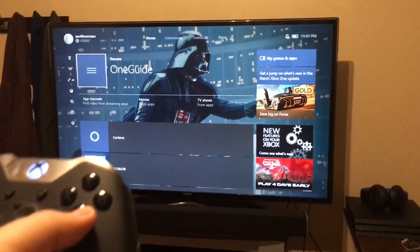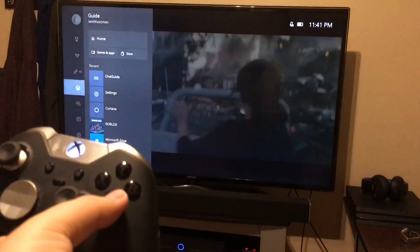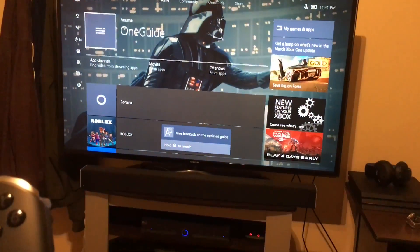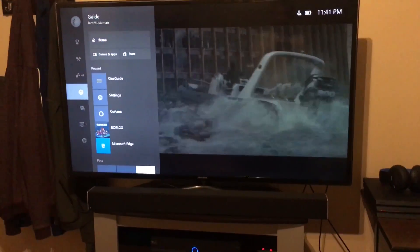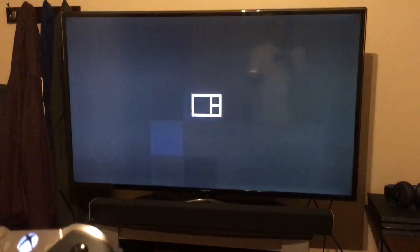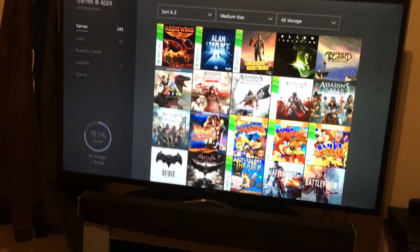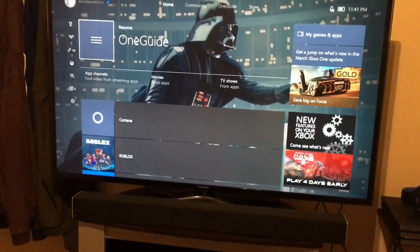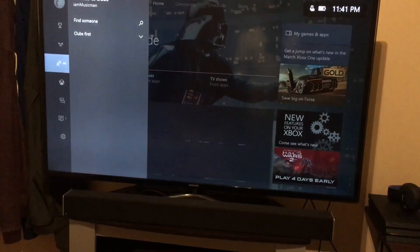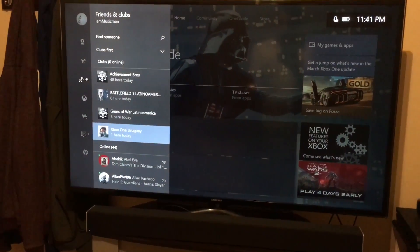So I'm just gonna go TV again, Guide — pretty quick — Home — pretty much instant. Now let's go to My Games and Apps again. I'm sure it's gonna take a while, but that was actually pretty quick. So My Games and Apps goes pretty quick, Home goes pretty quick.